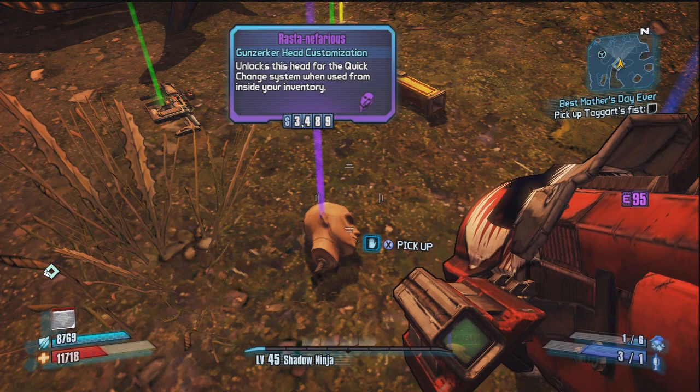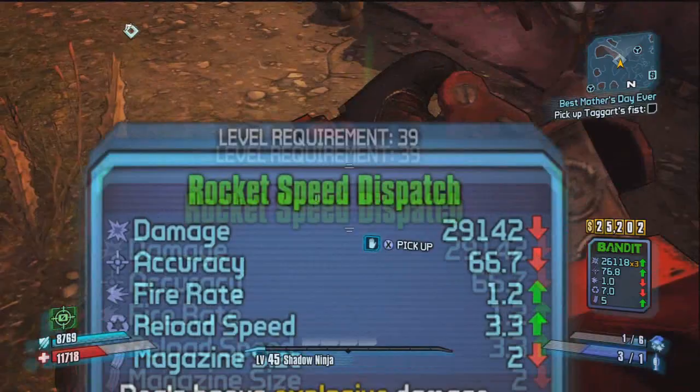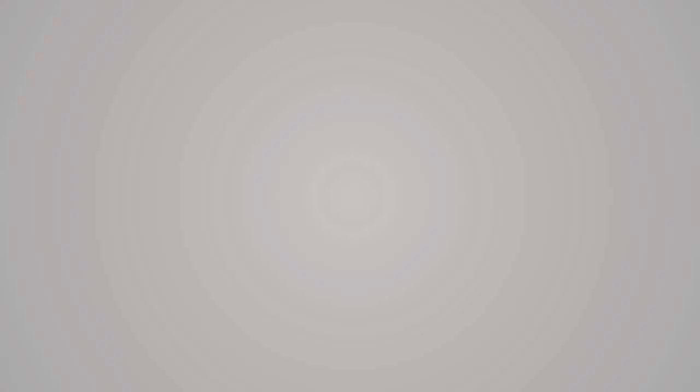You don't understand how many kills it takes to get the heads — it takes a lot of kills for Henry, so why don't you just share it. Say someone has the Gunzerker head but needs the Assassin head — trade the Gunzerker for the Assassin head. Dupe with each other, do what you gotta do. Teamwork, guys. Hope this Borderlands 2 information helped you guys out. Be sure to like, comment, subscribe. Rifle Gaming is out.